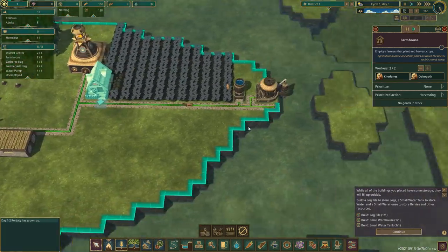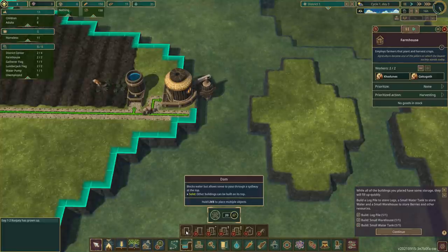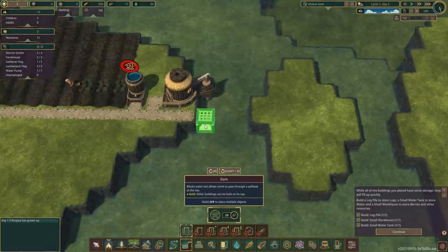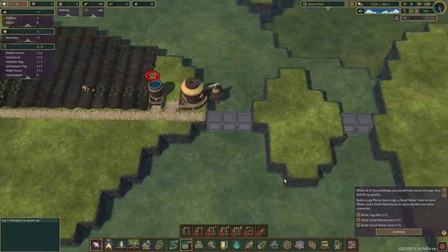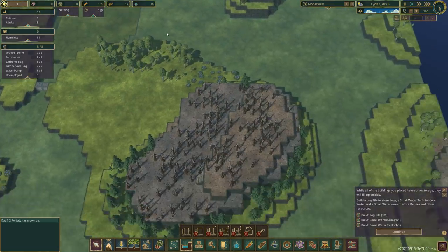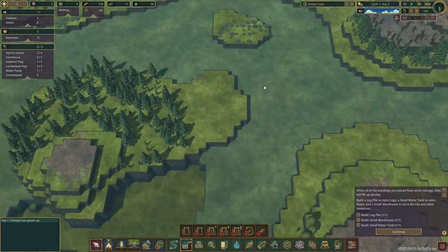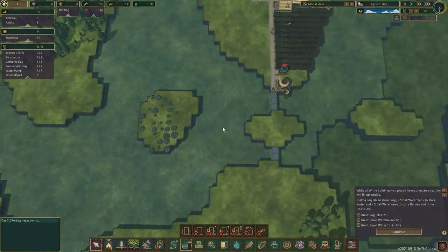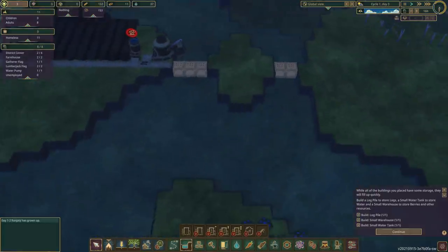Now we can start thinking about the dam. We go to landscaping — this is the dam. Everything else has to be unlocked with science. Let's get a dam going across there and across there — woohoo! It will not retain the water though, because the water can just go off the map here and over there and down here, so it's not really going to do us any favors, but it's fine. I wouldn't mind having access to those berry bushes as well, but that's a job for another day.